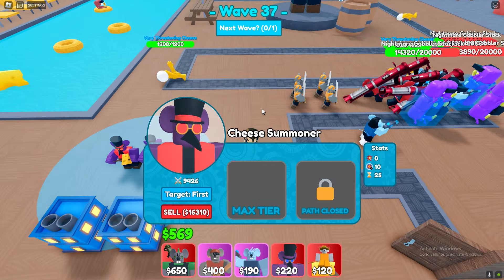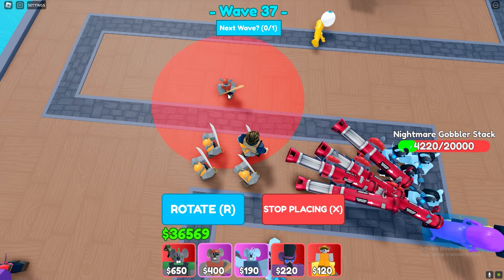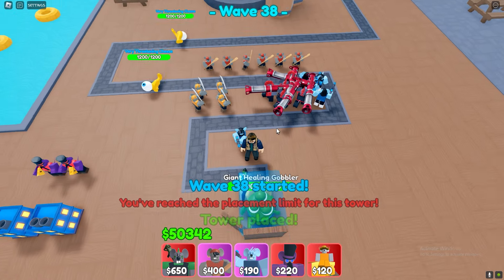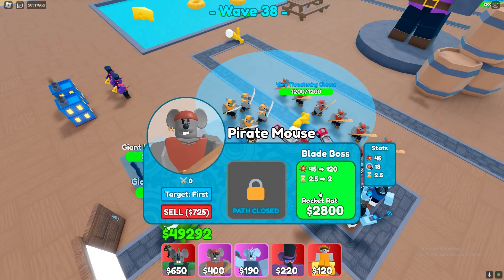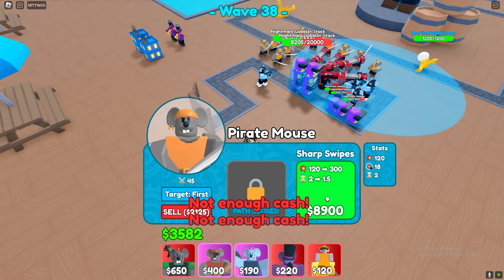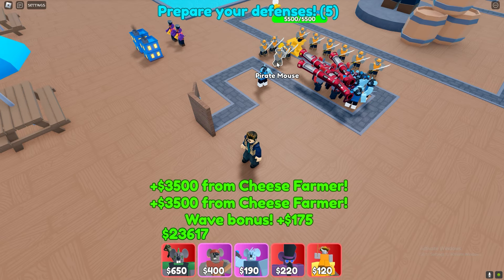Now place six more pirate mouses and upgrade them to the same level. If you don't know where to place them, just copy me. Now just upgrade them to the same level. Now it's almost the boss wave — just keep upgrading the pirates and prepare to aim out the sell button.